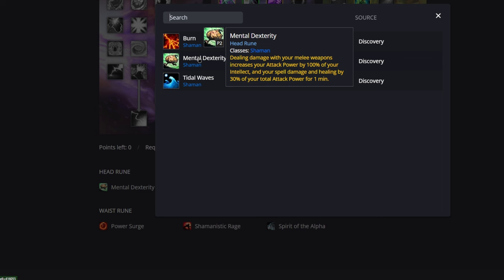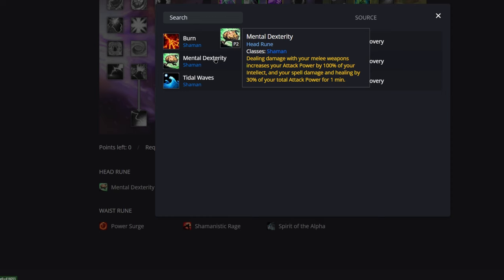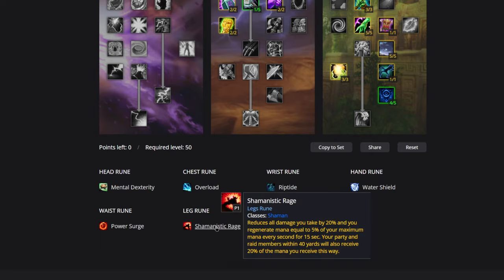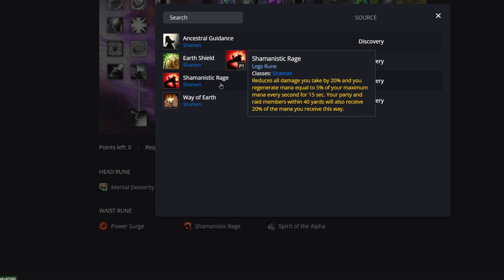In Phase 2 we used Shamanistic Rage to kind of proc this. So if you're familiar with Phase 2 Resto Shaman, this Mental Dexterity is going to function like the old Shamanistic Rage we used last phase. Speaking of which, let's look at the new Shamanistic Rage because this is going to be very core to Restoration Shaman this phase. It's still an on-use ability just like it was in Phase 2, but they changed it a bit.